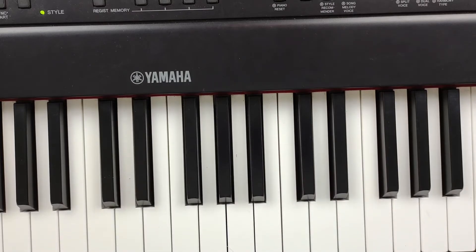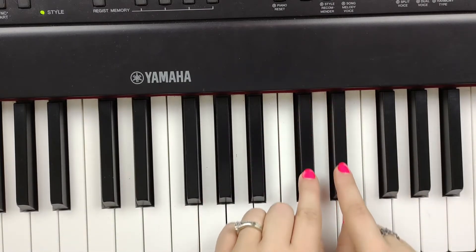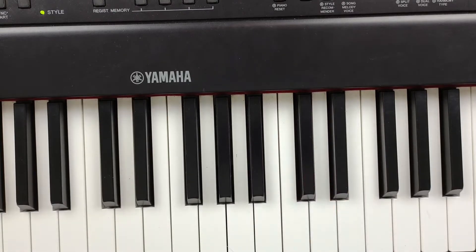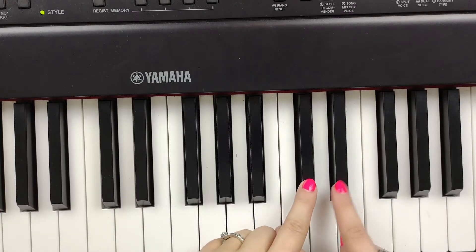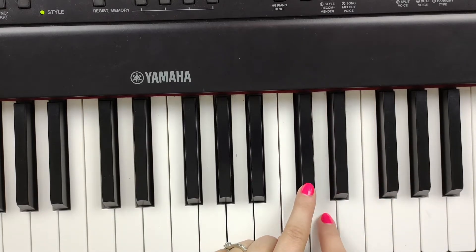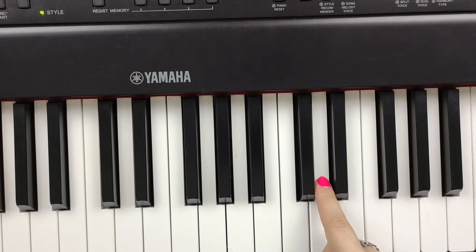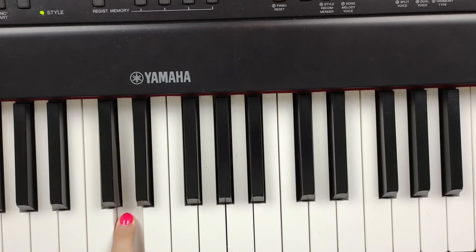Today we're going to imagine that these two black keys are actually a doghouse. Have you ever seen a doghouse? Now what animal lives inside of a doghouse? Of course a dog! So the white key that's inside of our doghouse is D for dog. Can you play our dog key? Can you find another D on your piano? Find a doghouse and find a dog inside.